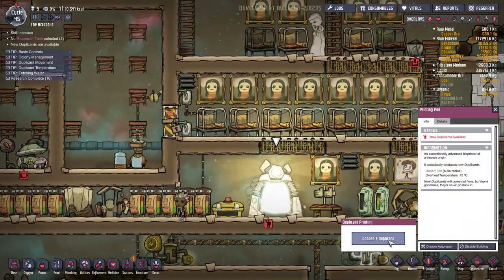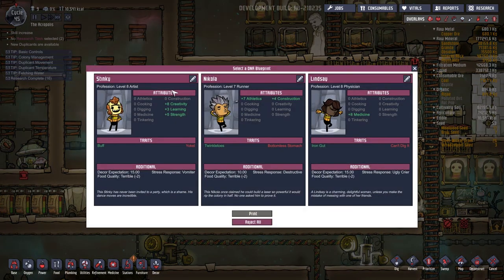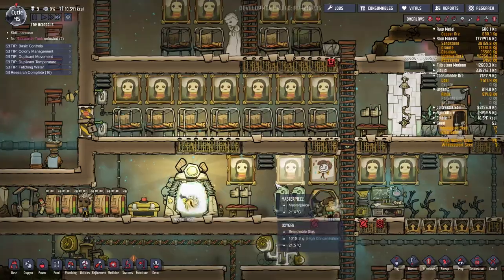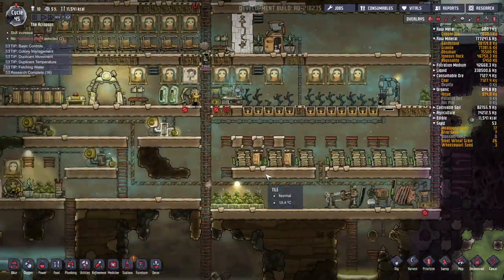It's new duplicant time — we're going to go for it. We're at zero percent stress levels. Nikola — level seven runner, that might be good, and he's good at construction too. We're going to call you Nikola Tesla. It's about time we started naming our duplicants. You have a bottomless stomach — that's fine, whatever. And your food quality expectation is terrible. Well, that's great because we have plenty of lice loaf for you to eat.